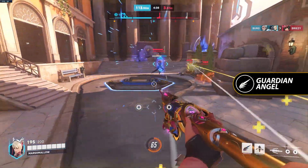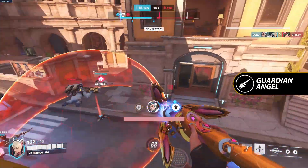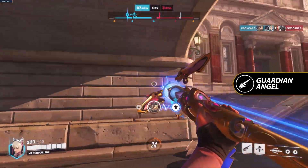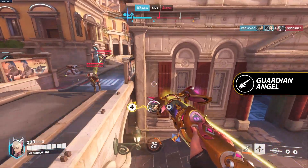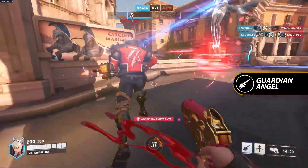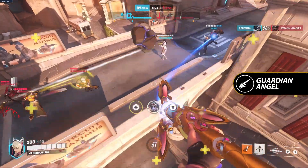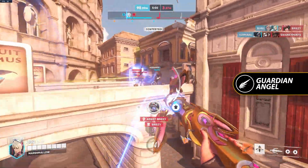Her first ability is Guardian Angel — fly towards a target ally. This has a very short cooldown and a lot of flexibility. You can cancel your movement from this ability mid-flight in three different ways: either recast the ability to stop your movement short, press crouch to be launched vertically, or press jump and a direction to be launched in that direction.